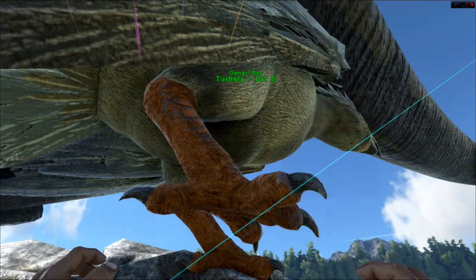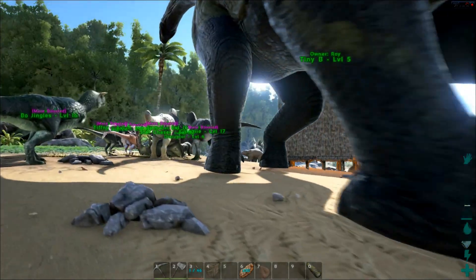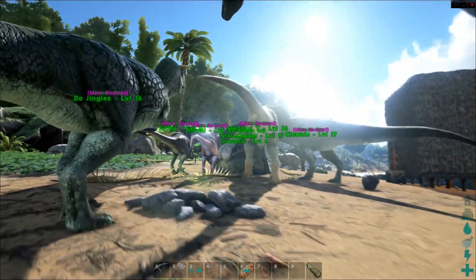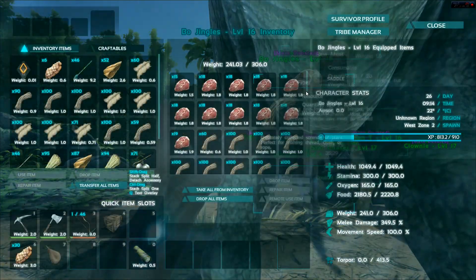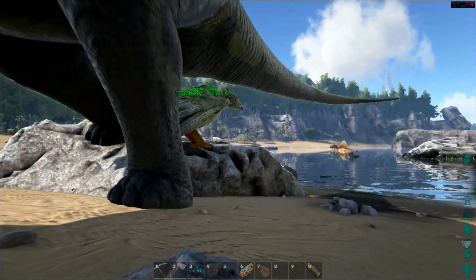My creatures are getting way too much meat because of the resource bonus I have. I've actually had to ditch a bunch of meat on the ground, which feels wasteful, but it weighs everybody down and they can't move. Look at all this meat — it's out of control. Meat is pretty easy to come by in general.